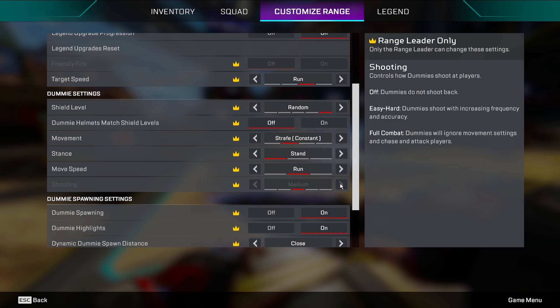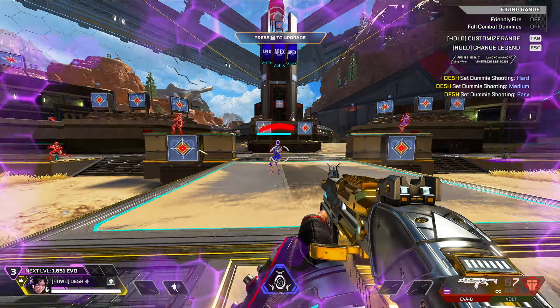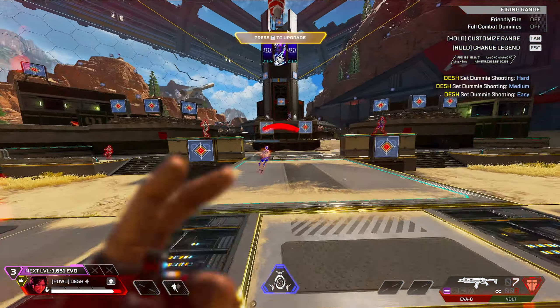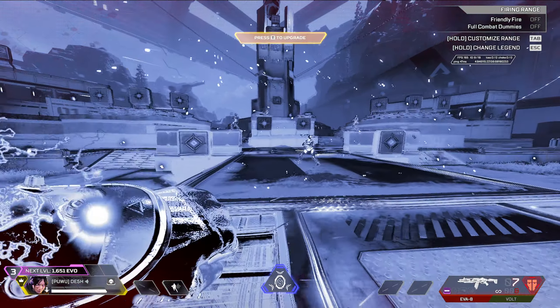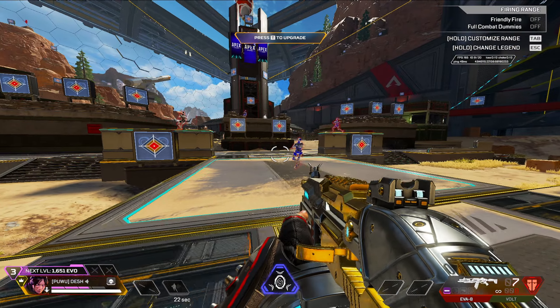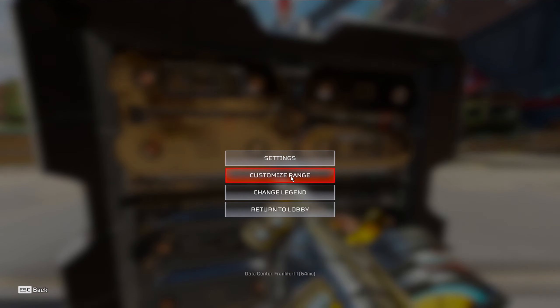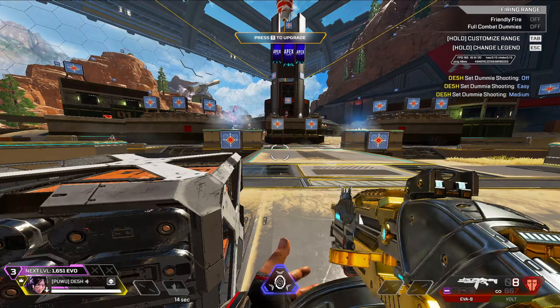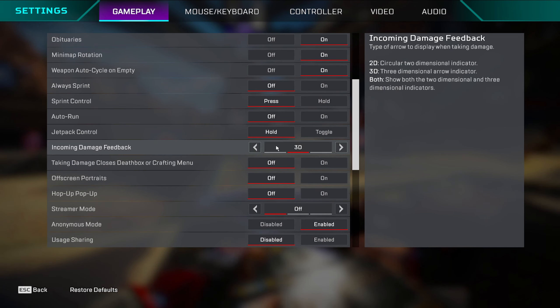I'll show you how 2D looks — you see the circle above my crosshair, that's 2D. And here's how 3D looks. It's personal preference; I personally like 2D more but 3D is also decent. Just pick whatever you can see better since it just shows where you're getting shot from.